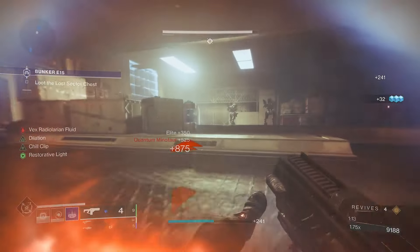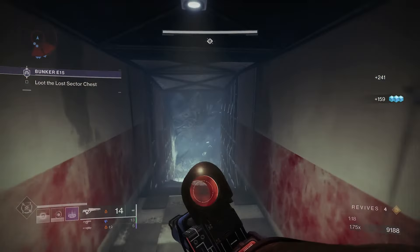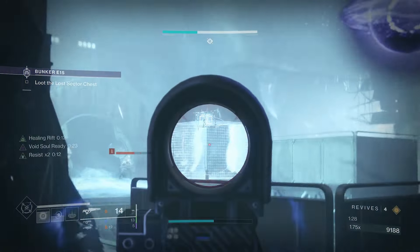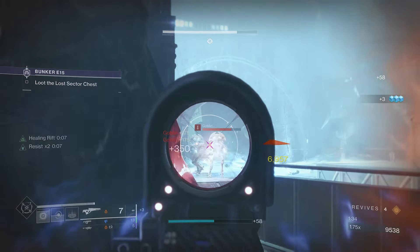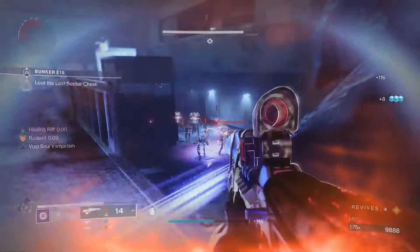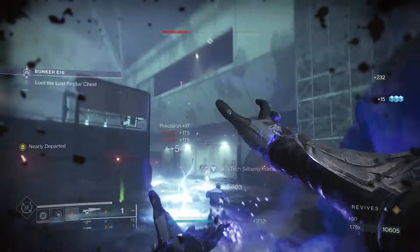We have the Stag, so putting down the rift gives us extra damage resistance. For a safe Warlock exotic, the Stag is solid — it also refunds rift energy whenever you're close to death, so it's very good for survivability. Look at that — those guys were shooting me constantly and I didn't even feel it while my rift was active.